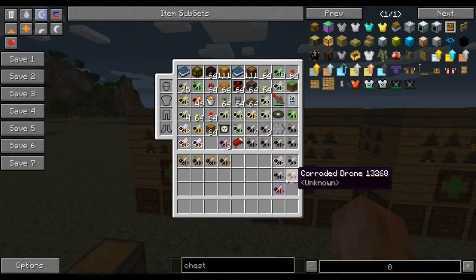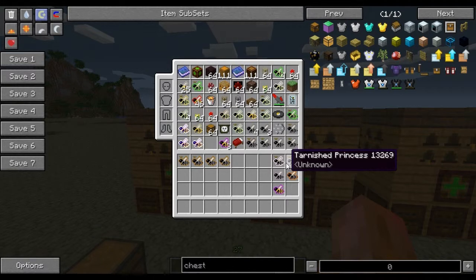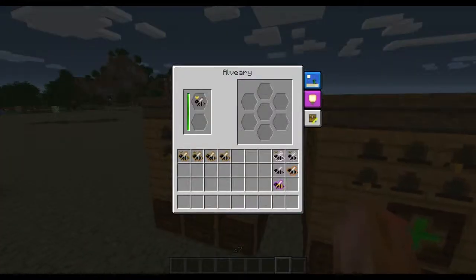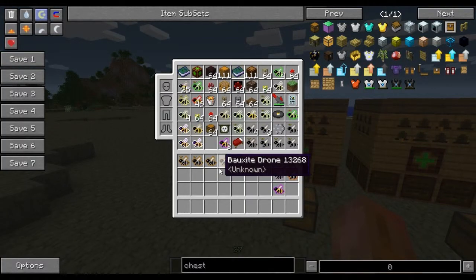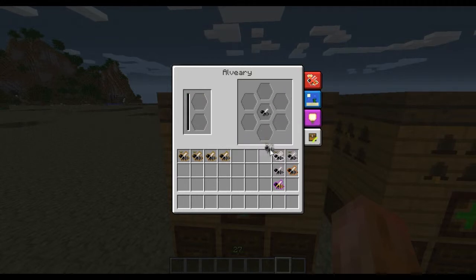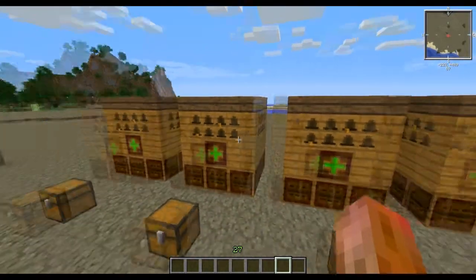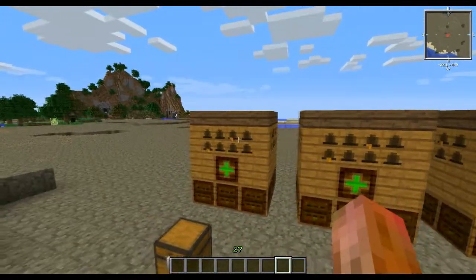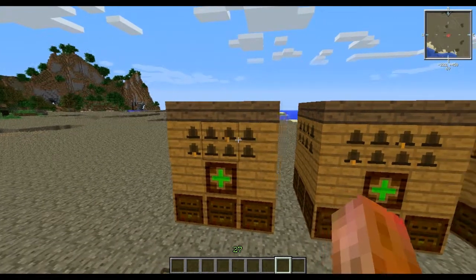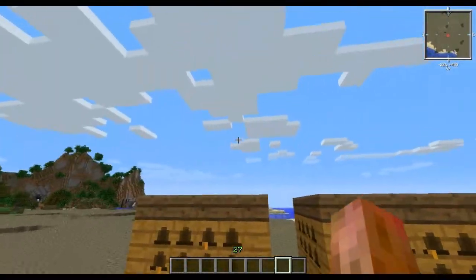Then we'll be able to try again to get a rusty bee, because that is the only one we did not get. We have leaden, we have corroded, and we have tarnished. We have a resilient now — let's throw that in with diligent and resilient and hopefully we can get the rusty bee. If not, we'll just do a summary, because bee breeding isn't an exact science, especially in situations like this, so you just have to keep trying.